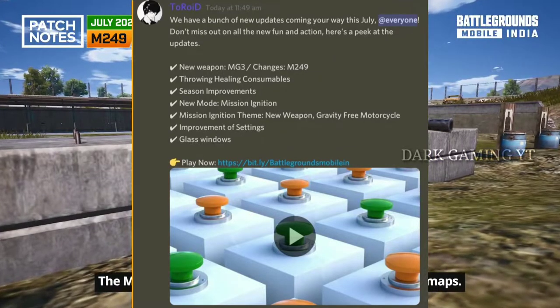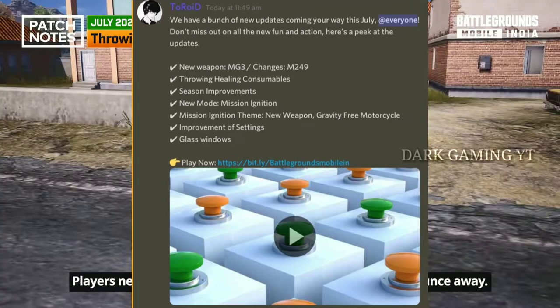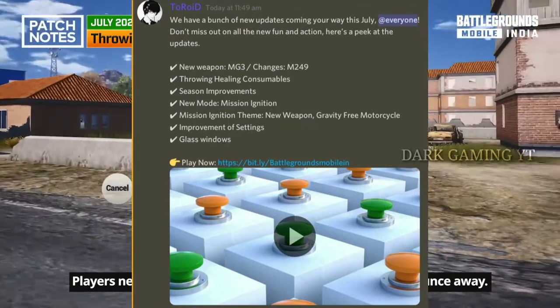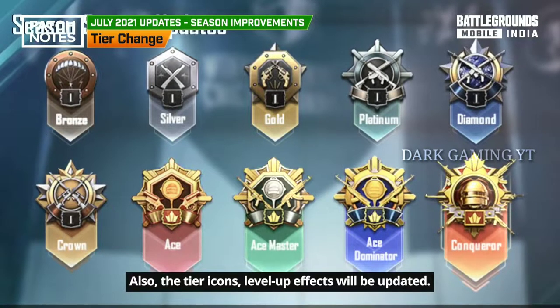The 1.5 update includes: new open MG3, throwing, healing consumables, season improvement, new mode, and machine ignition. That is the total — the ES Dominator, ES Master, etc. That is the new tier locale.